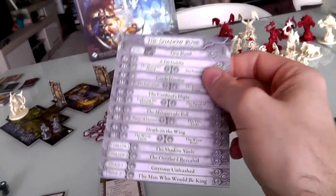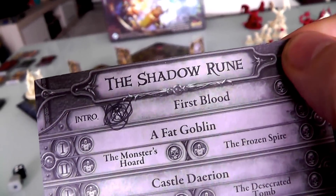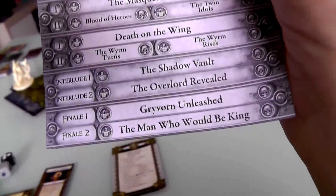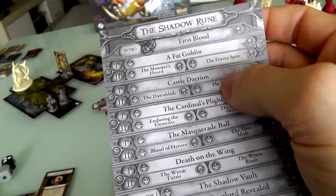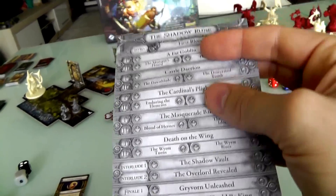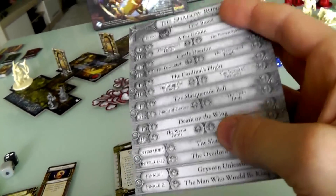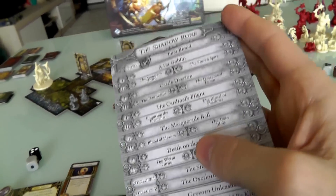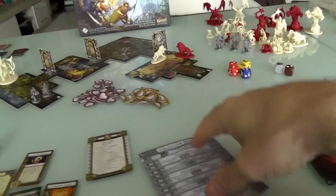The game actually comes with a pad full of these pages, and this represents the Shadow Rune campaign, where you play these adventures in a particular order with a particular structure. As you go from one adventure to the next, your characters level up and the overlord levels up too.